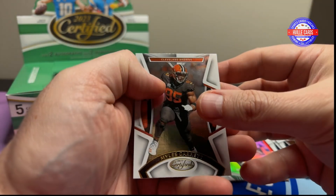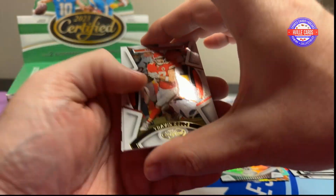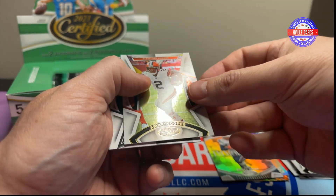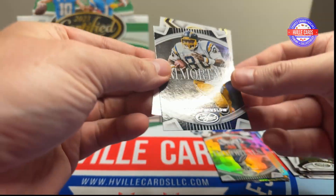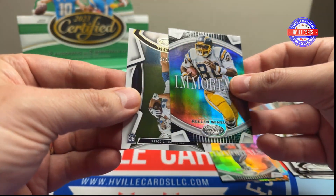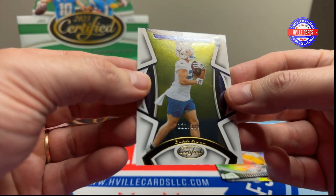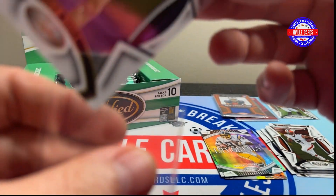We've got Miles Garrett, Travis Kelce, Amari Cooper. We have an Immortals Kellen Winslow. And Evan Hull out of 399. Still don't know who Evan Hull is.